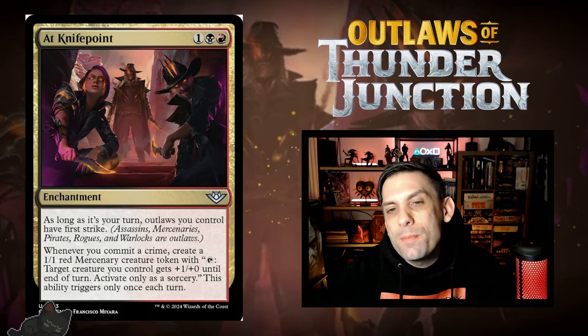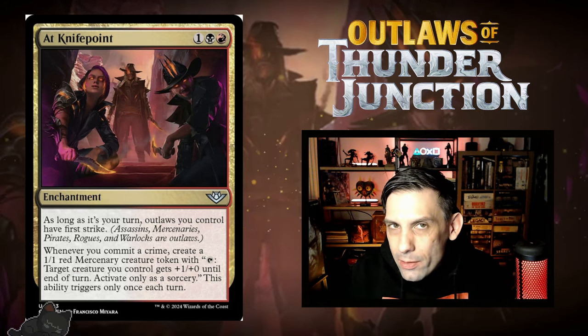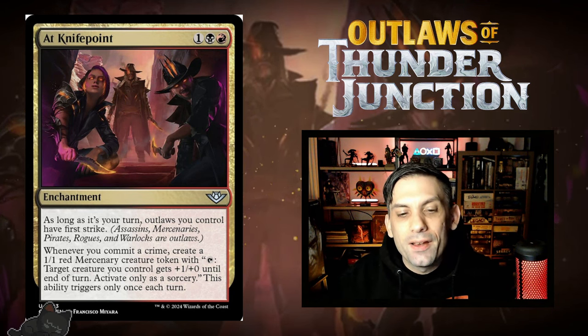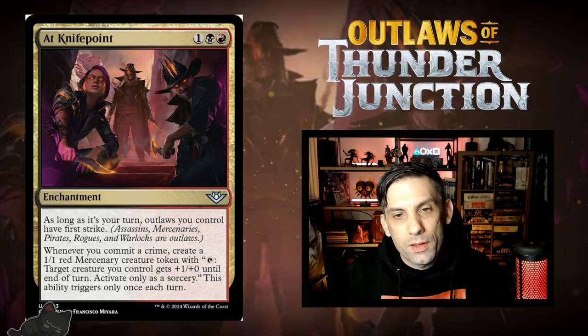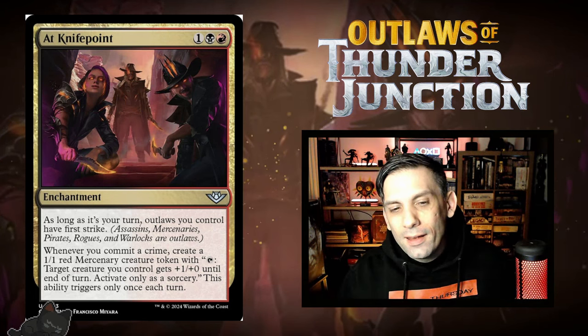Next up, we have At Knife Point — three mana in Rakdos colors for an enchantment. As long as it's your turn, all of your outlaws get first strike. And whenever you commit a crime, you get to make a 1/1 mercenary that can tap to give any creature +1/+0 at sorcery speed. These mercenaries giving buffs in conjunction with your dudes having first strike when you attack is kind of crazy — if you go wide with mercenaries, you can buff all your attacking creatures just high enough that first strike matters and your opponent can't block and trade. The two abilities in conjunction are really good, and I think this is going to be better than people realize. Outlaw tribal is just going to be really good.